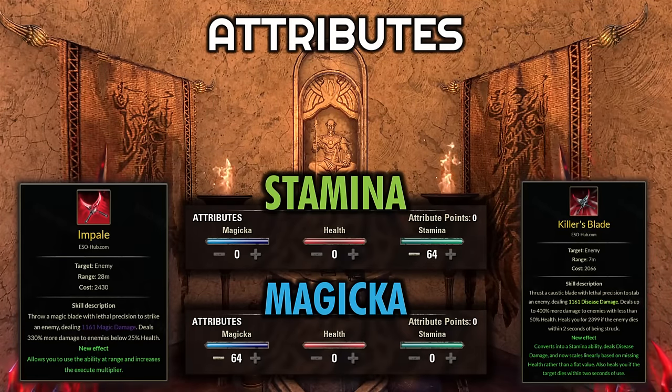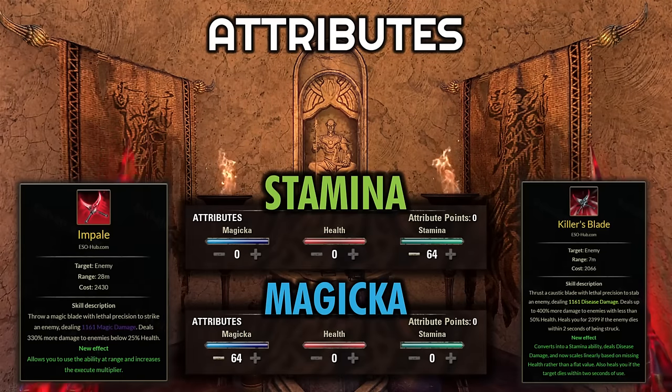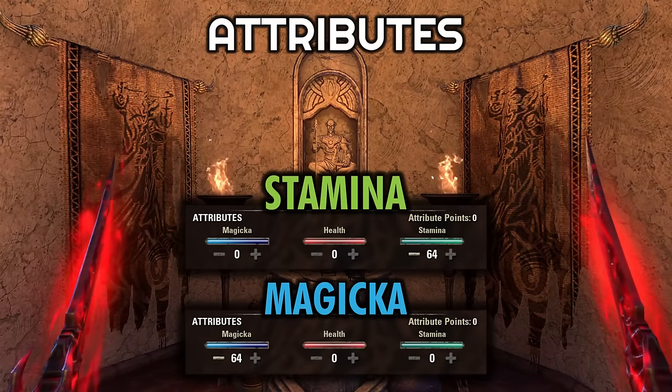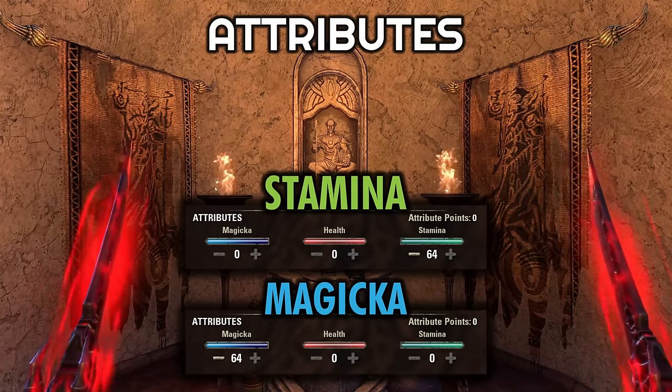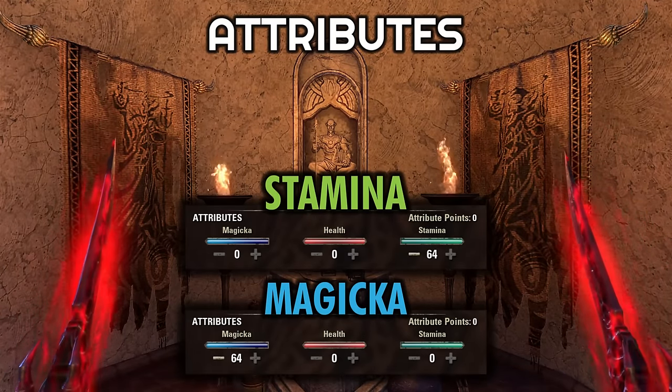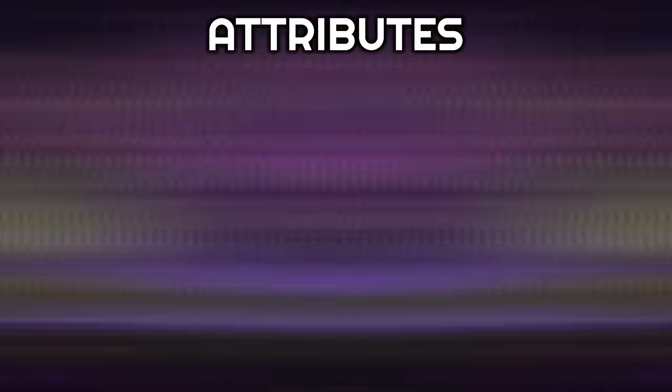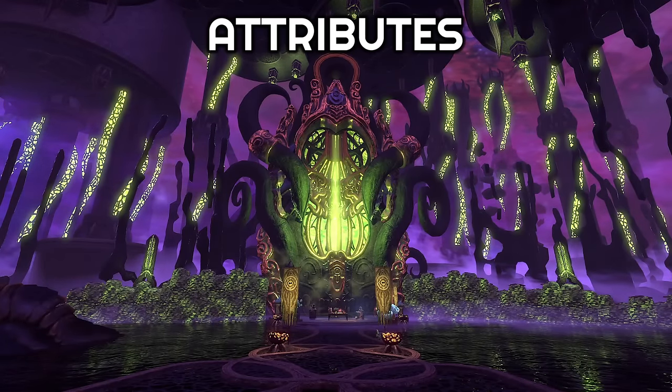You can be a stamina-based ranged DPS for sure, just keep in mind you will have to come into melee range for the execute portion of the fight. For a melee setup, I think Stamina-based does have a slightly higher upside, but they're both very close either way. Both versions work really well, so it's up to you. Just put all your attributes into whichever route you're going. Now the Infinite Archive does shake this up a bit.